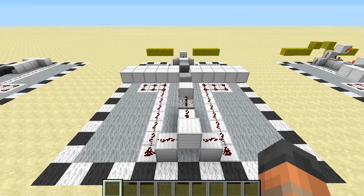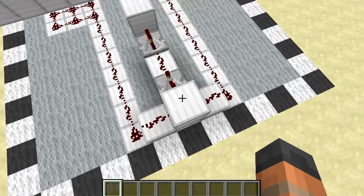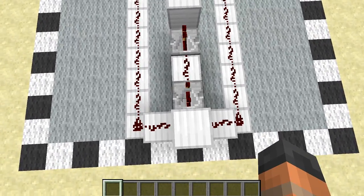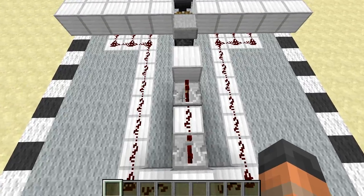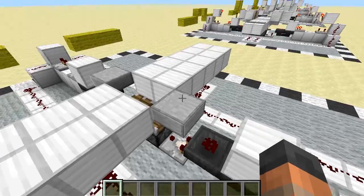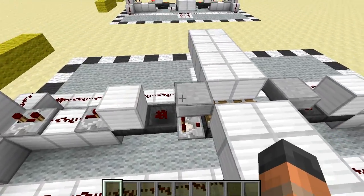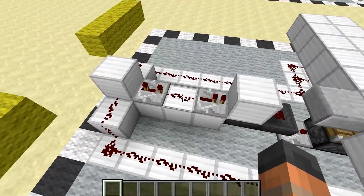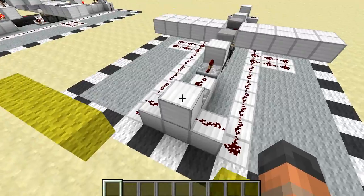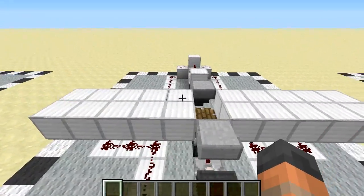For the third layer, we're at ground level now. Place this block here, then put redstone down on the blocks either side. Then place a repeater on the third setting, a piece of redstone, another repeater, and a block. On top of that hopper, place a piece of redstone, then a half slab. Repeat the same thing on the other side: half slab, redstone, block, repeater, redstone, a repeater on the third setting, and a block at the back. Then place groups of 10 blocks on either side in the middle.